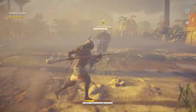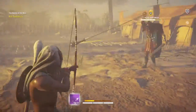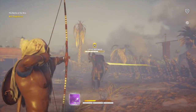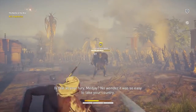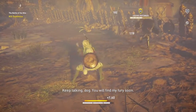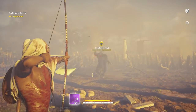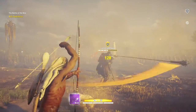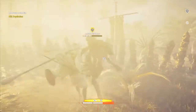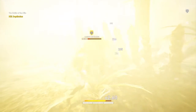So what you want to do is keep your distance from him. Zone him out with the arrow. Just let your overpower gauge build up. And then once the overpower gauge is filled, we're going to clean his ears. That's exactly it, just like we did with the other guy.